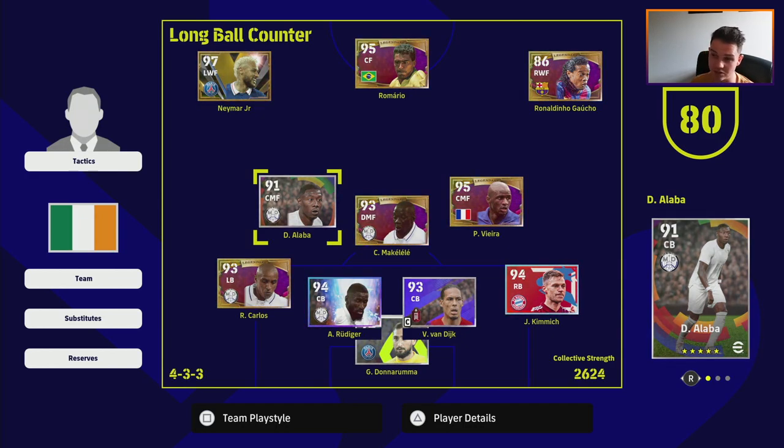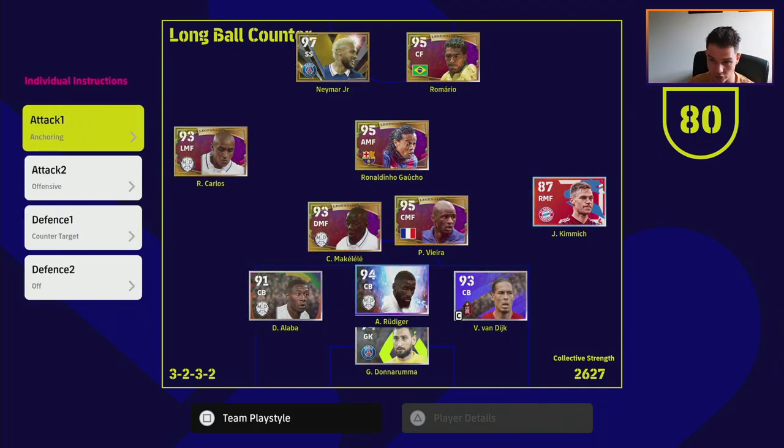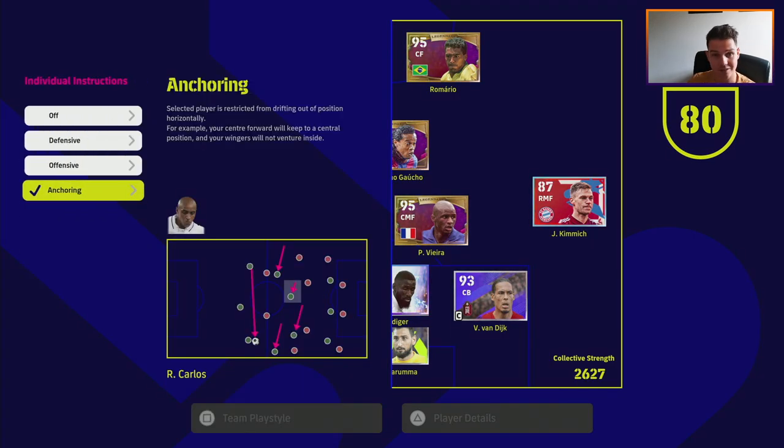Alaba is top five and dominates any position - he's an absolute beast. When we switch to the sub tactic, we bring Ronaldinho in from the right wing into AMF, put Carlos and Kimmich up as left and right midfielders who will be getting back, we have two men up front in Neymar and Romario, a back three, and two in central midfield. The team play style stays the same but individual instructions slightly change.